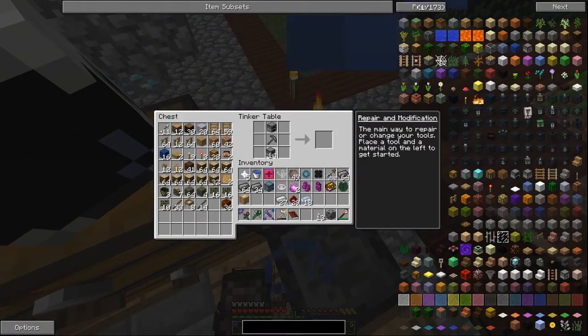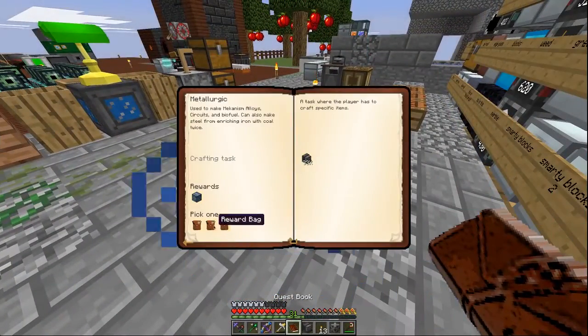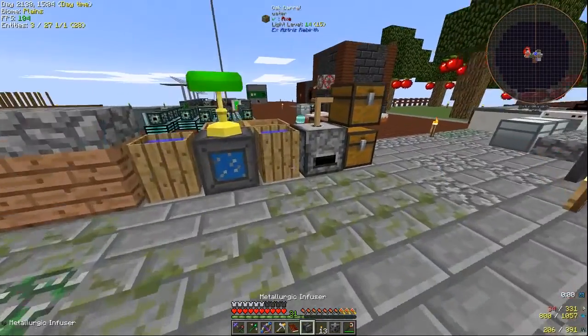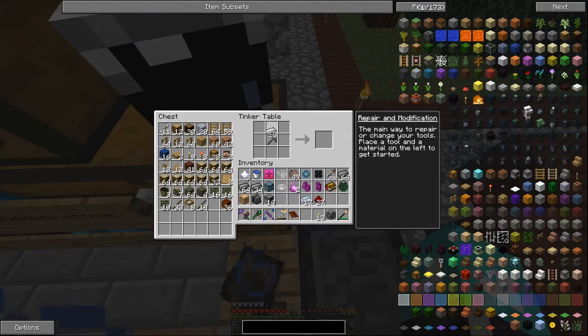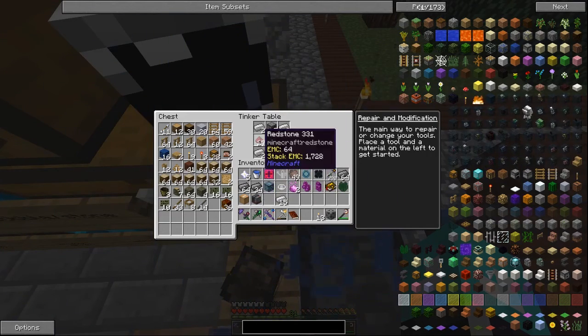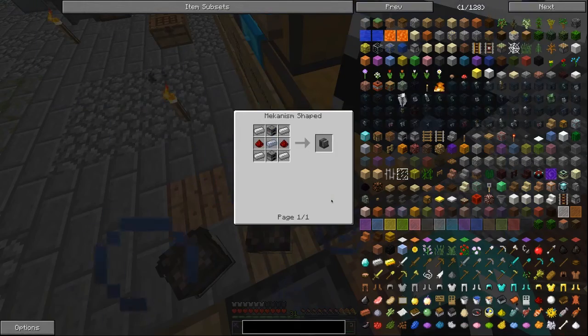It was furnace there, furnace there, osmium right there, then iron in the corners, and then two redstone. There we go. So now I can claim our quest reward. Wait - it wants me to craft three metallurgic infusers? I guess. I didn't know it wanted me to craft three of them. Okay, I got three metallurgic infusers. Are you happy now, you stinking quest?